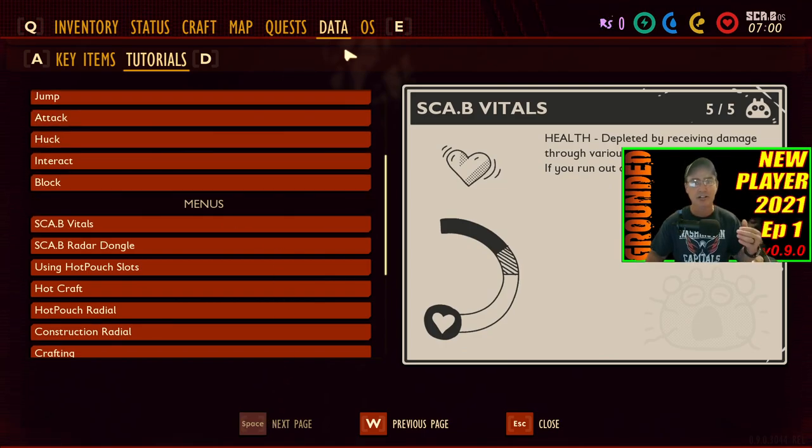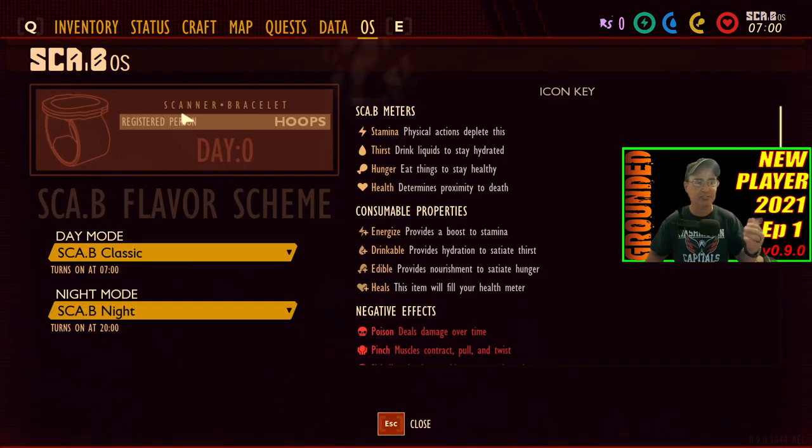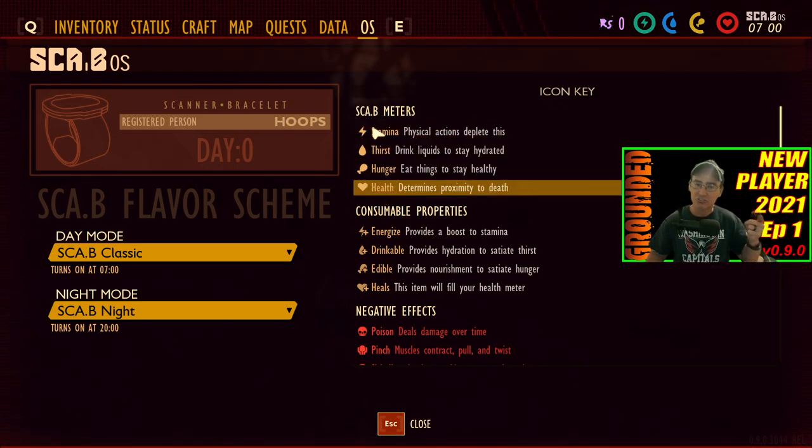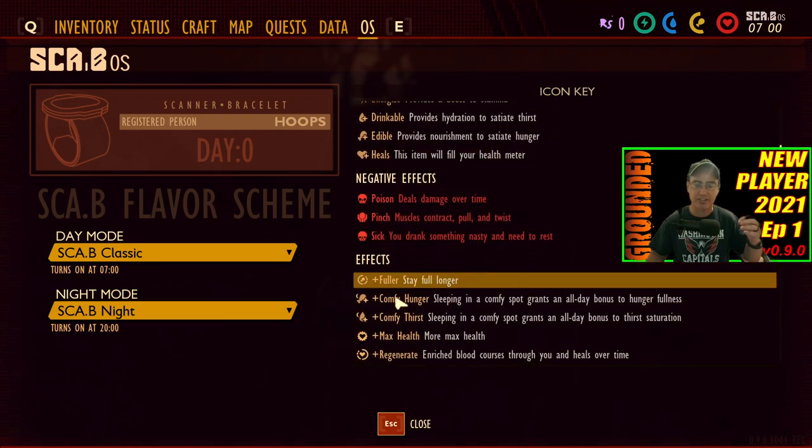Pretty simple. If you have questions about it, your OS SCABI is that thing on your wrist. They've got the flavors, which are just different colors that you'll find throughout the game. If you have any questions about the icons and what they mean, just come over to the OS and scroll up and down to find out what it means.